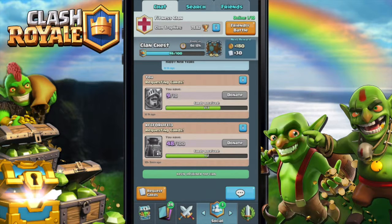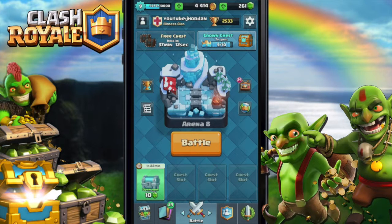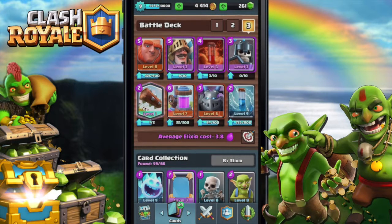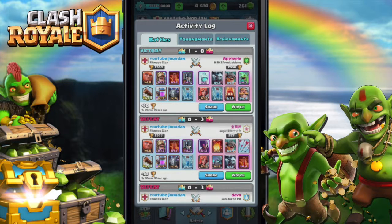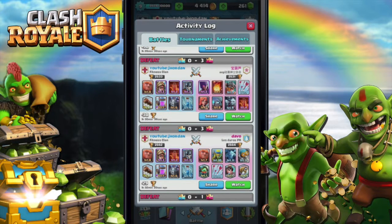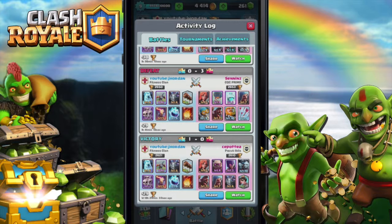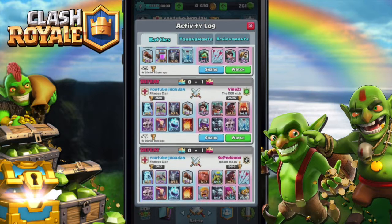Make sure to join our clan and we're gonna be good to go. Today we're gonna be showing you guys literally one of the greatest decks ever - it has Zap and the Log. A lot of people are using the Balloon, a lot of people are using Freeze, people are using the Golem, Hog Rider, stuff like that. It's just pretty crazy.